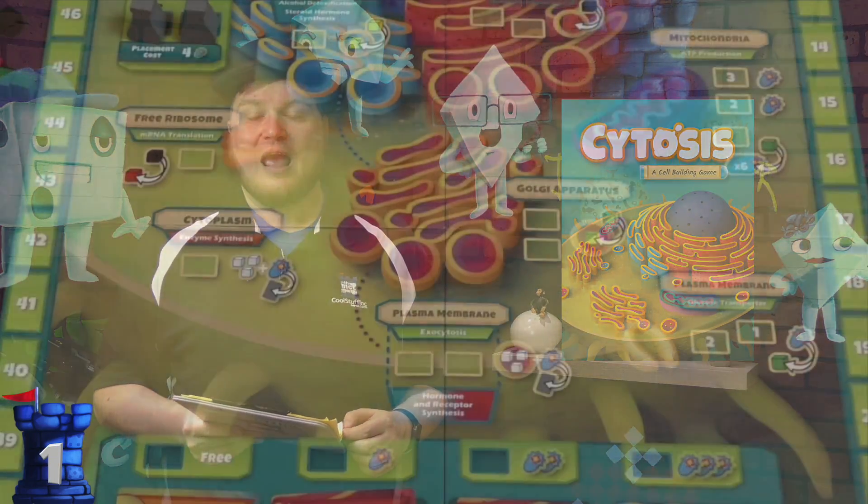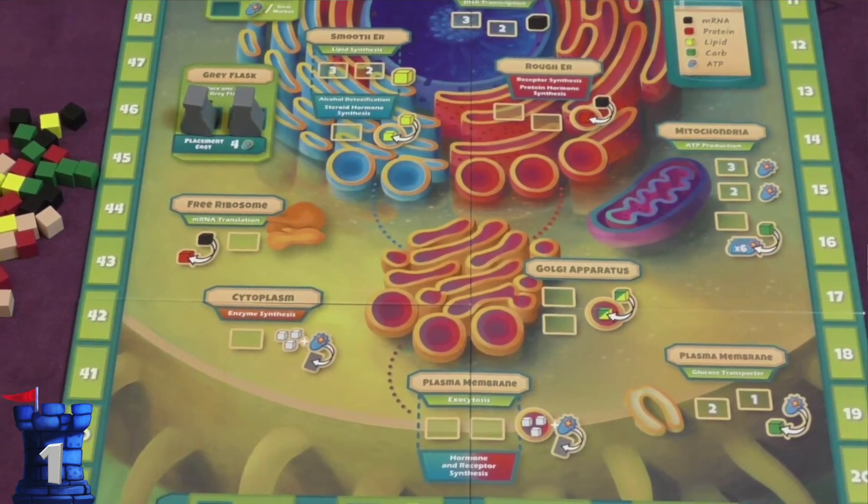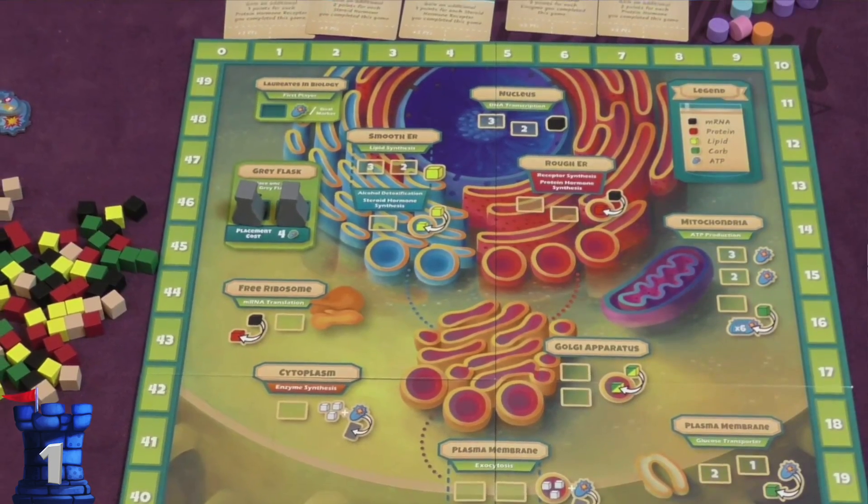Number one is another game from Genius Games — Cytosis. This is about cells in the human body. You are building cells, and there is so much terminology in this game that I didn't even know existed because it's actual factual science. I know one of the scientists who worked on the game, and he told me they double-checked everything. This is a worker placement game where you put workers on the board and they give you resources to build these cells. It's a very solid game with a lot of scientific terminology, and the rulebook explains it all. It's fun and educational, which is where I'd put all of these games.